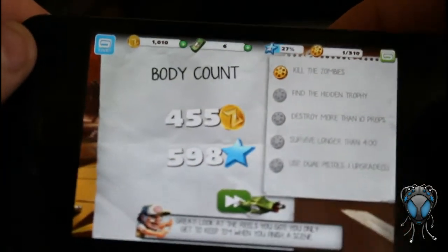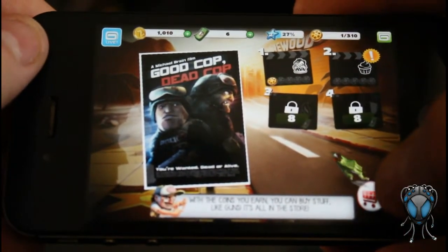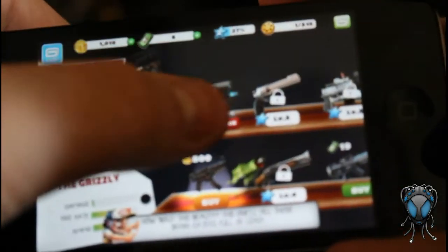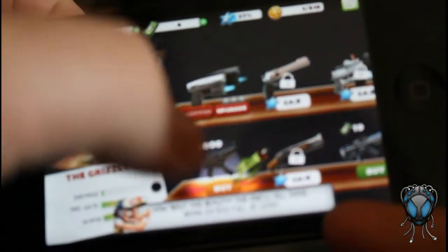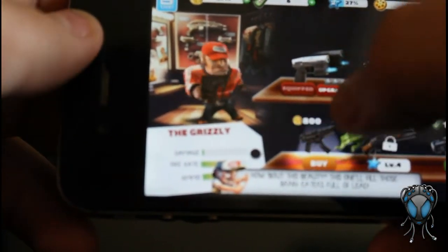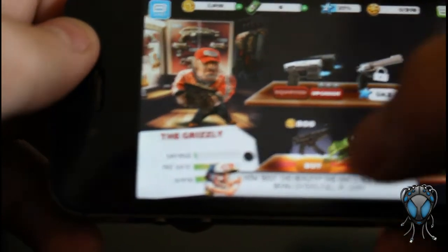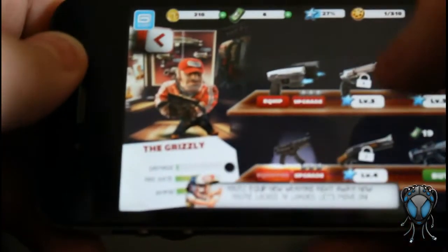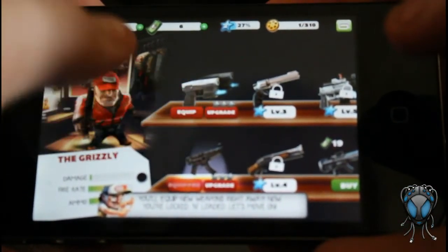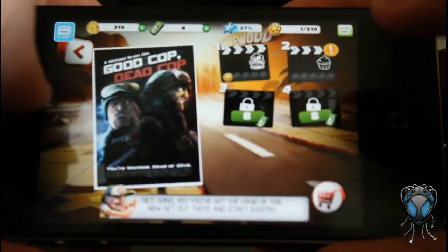We'll go ahead and walk you through a couple other things. You can see you can choose the new scene that you unlock after you finish each level. I believe this is like where you shop — you can get new weapons. Right here I could buy this gun, and yeah I have enough to buy it. There we go. All you do is click the Buy button under the gun. You can also upgrade the current guns that you have.